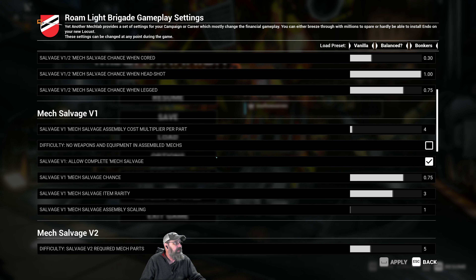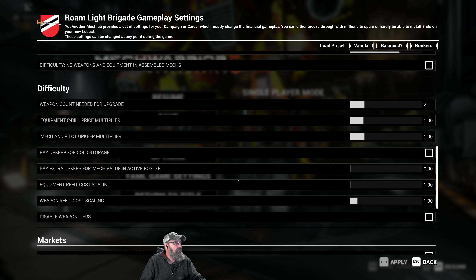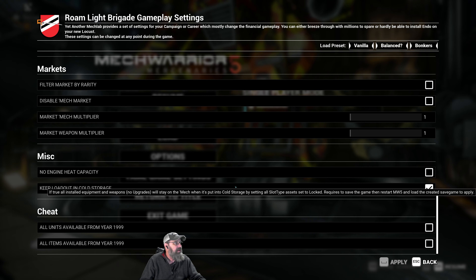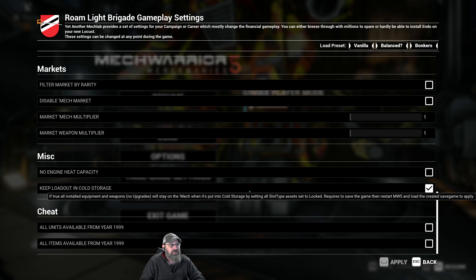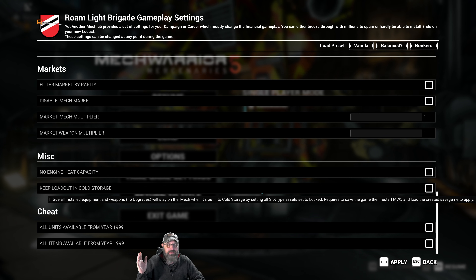Here's our salvage. Keep loadout in cold storage — you can check this, and then when you put something in cold storage it keeps all of the gear that's on it. We could actually save ourselves a fair amount of time stripping mechs by unchecking this. What I had to do was put our mechs into cold storage, pull those mechs out so we could strip them off. The problem is this does not save the upgrades — just installed equipment and weapons, not the upgrades. So then I had to go redo the upgrades. I decided it was cheaper to spend one to two mil on upgrades than having to wait an extra three pay periods. I think I'm going to turn it off for now.